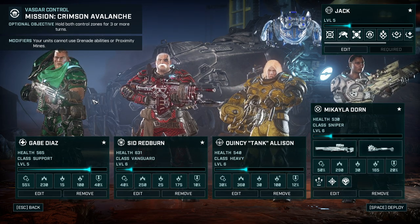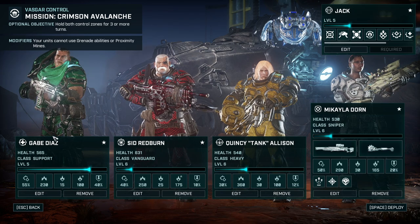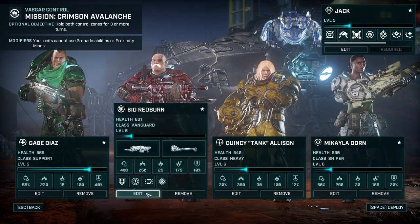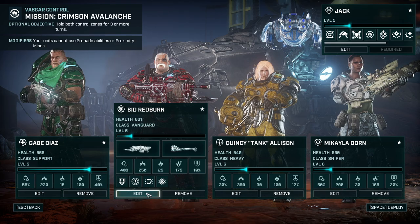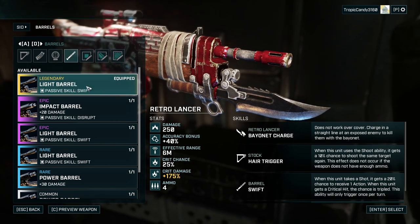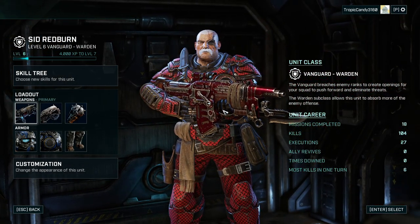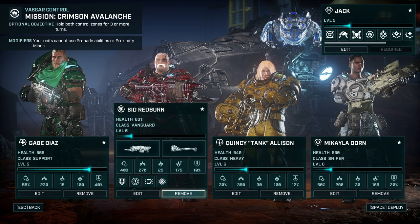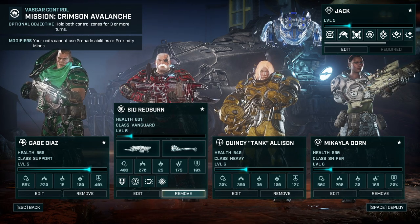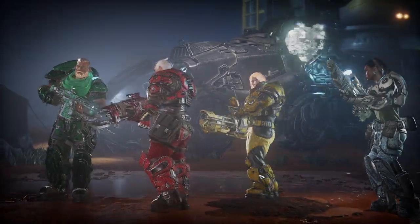The one thing I'm not sure about is how well we can hold all of the objectives. I might want to think about giving Sid Redburn the disrupt overwatch mod for the weapon. We do have the swift mod, but there is a legendary disruption mod, and if we're just needing to keep enemies away from us, the overwatch is actually even better with disruption. Without further ado, I think we're ready to deploy and get this party started.